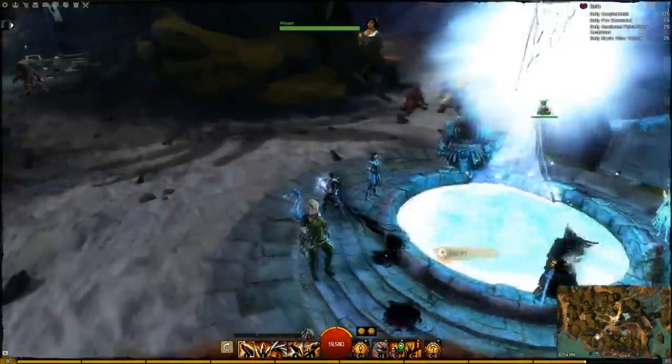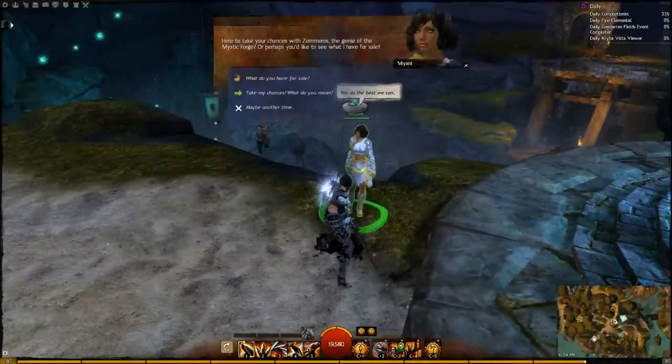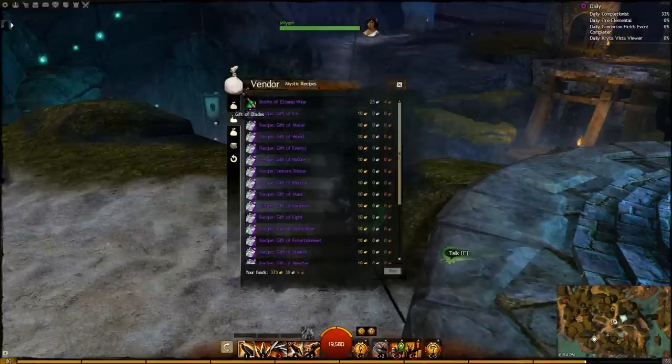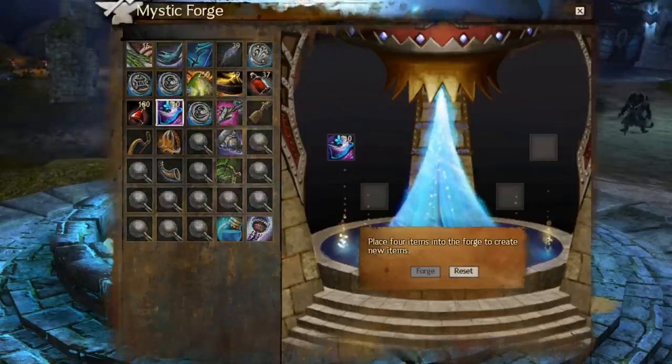A lot of these preset recipes require special Mystic Forge ingredients, which you can buy from the woman standing next to the Mystic Forge named Miani. Just talk to her and she's got crystals, Philosopher's Stones, Elonian Wine — all this stuff you could ever want for your Mystic Forging needs. You can use the Mystic Forge to upgrade your crafting materials into the next tier.